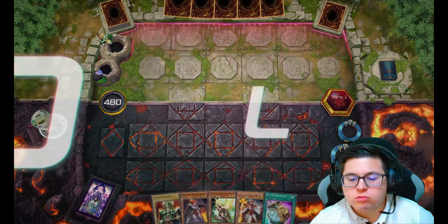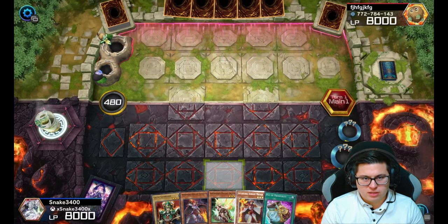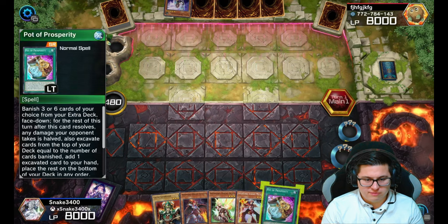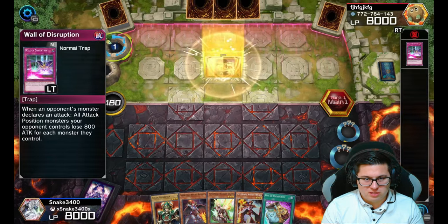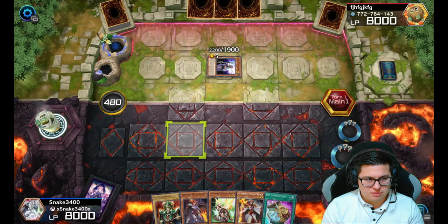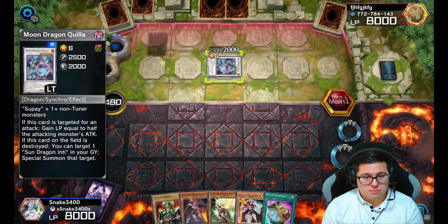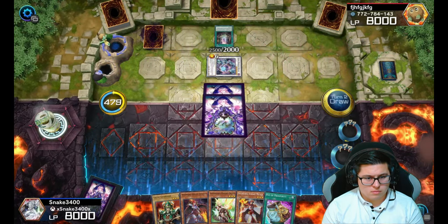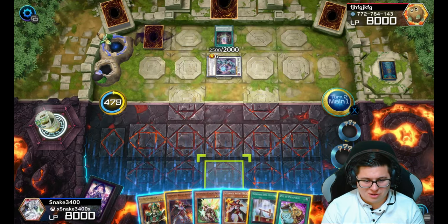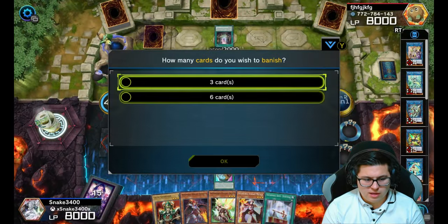We got our next duel right here — this is actually a nice looking hand. We are going second. We do have our Pot of Prosperity but we don't really have many hand traps. Hopefully we can draw into a Called by the Grave just in case. Oh, Disruption — what a good card. We're going to let our opponent go and then we're going in.